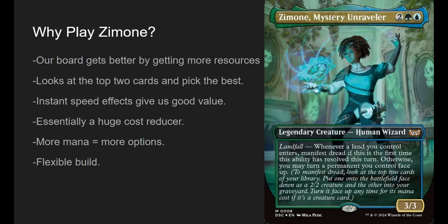Basically, she's a huge cost reducer. More mana means more options. She's also a very flexible build. This deck is just the bones — Zimone can be built any which way. Change it however you'd like; these are just some good tips and tricks.